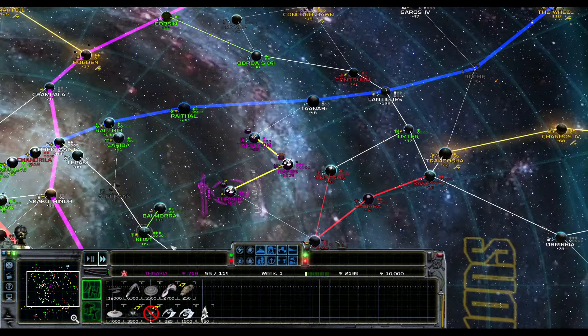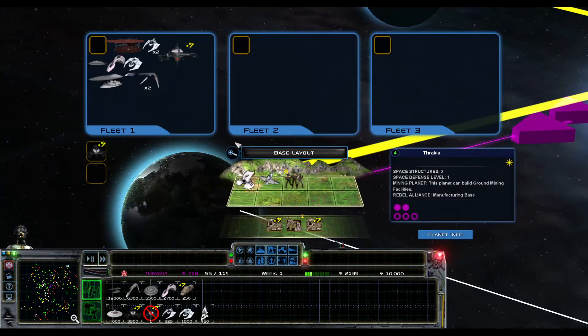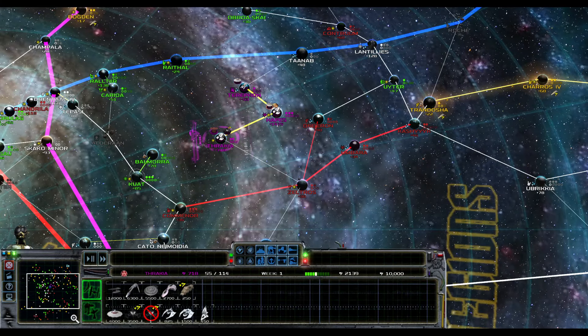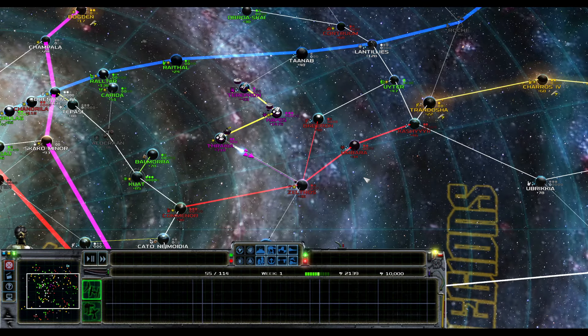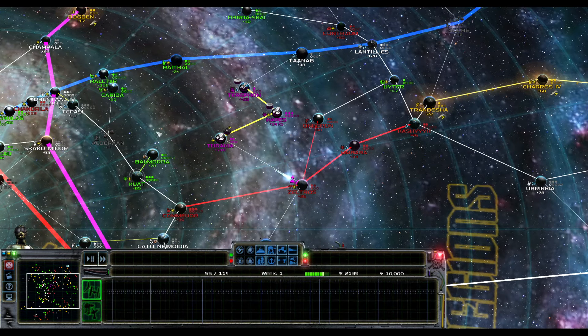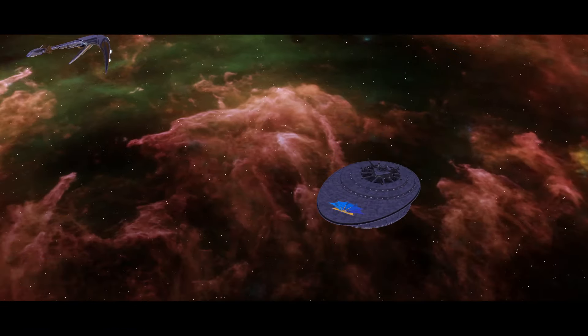Let's grab our entire fleet here — I have never played as the Hapes before, so I want to see this fleet in action. We are going to take the fleet for a quick little drive. Let's go to Zeltros and have a quick little battle to show off the mod. I want to see the Hapes in fighting order, finally get to control those ships. This is definitely going to be a hard mode kind of position to start from — it reminds me of the two-planet start mode, and you only get three planets.